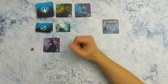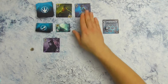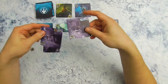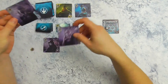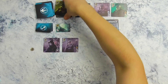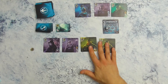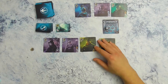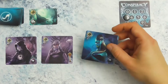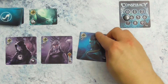Ben je aan de beurt en er liggen al kaarten op de aflegstapels, dan mag je in plaats van kaarten bijrapen ook zeggen: ik neem alle kaarten van één kleur. Maar als ik raap, kan hij dat niet meer doen. Een andere speler kan dan zeggen: ik neem deze twee van dezelfde kleur, en dan moet hij die ook meteen in zijn senaatskamer leggen op een positie naar keuze. Heb je door het nemen van een groep meer dan vijftien kaarten, dan beslis je welke je houdt en de andere gaan weg. Wanneer je een kaart toevoegt van een kleur die je nog niet hebt, leg je het overeenkomstige kleurfiche erop.